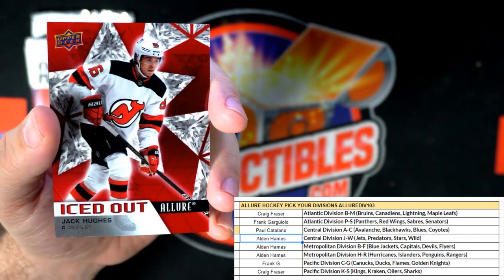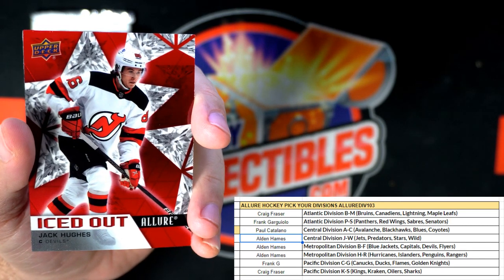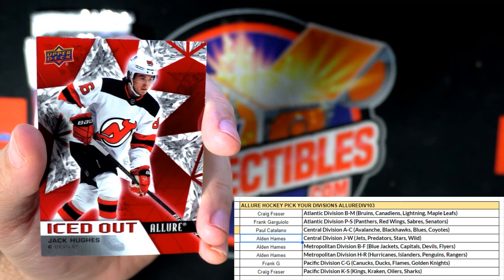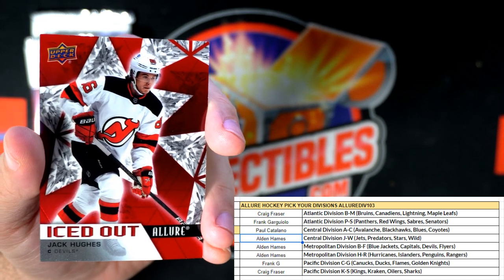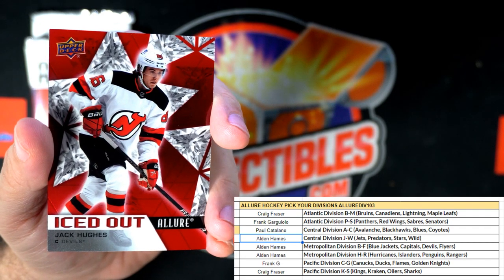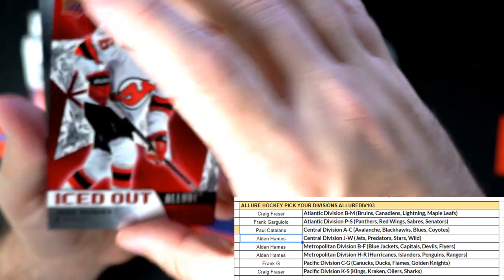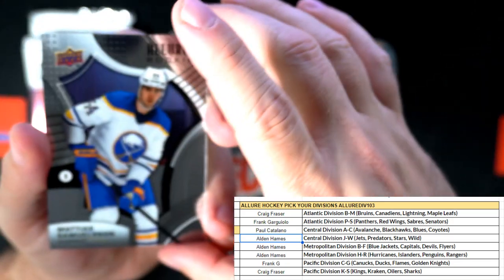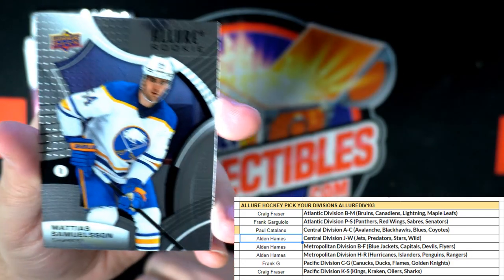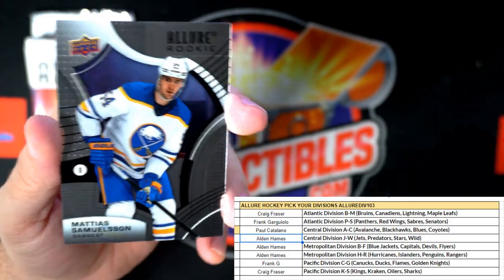We have an Iced Out — the Iced Outs are one in every nine packs. This is Jack Hughes for the Devils, and unfortunately they got eliminated today. Let me see who's got the Devils — that is Alden coming out to you, nice Iced Out Jack Hughes. And there's another rookie at Buffalo — Sabers rookie Frank G coming out to you man, Matthias Samuelsson rookie.